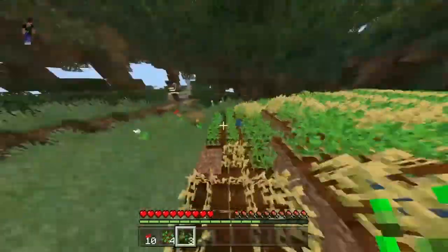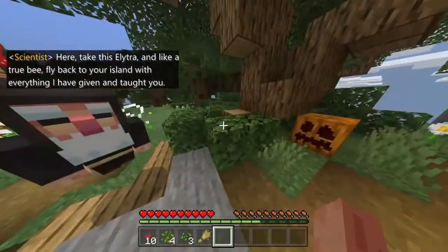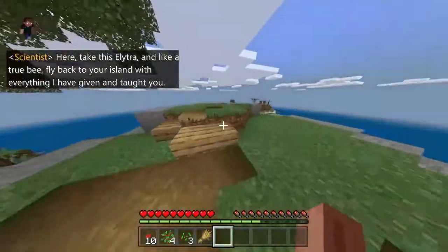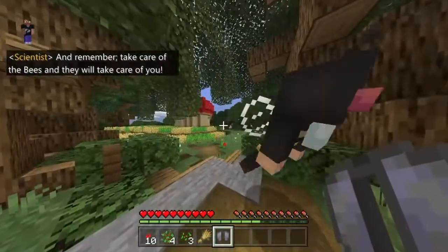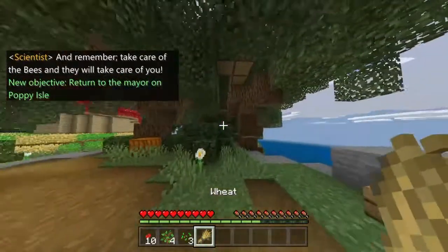Look at that. Here, take this elytra, and like a true bee, fly back to your island with everything I have given and taught you. And remember: take care of the bees and they'll take care of you. I need this.